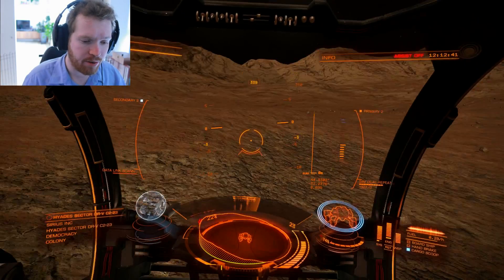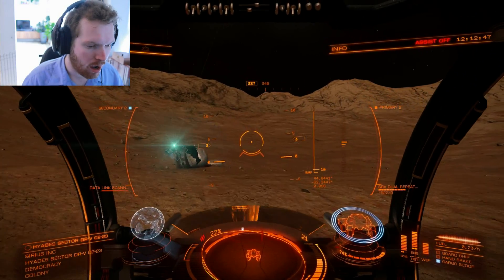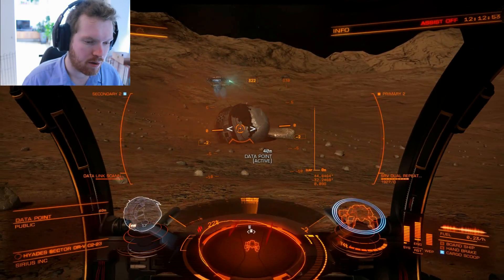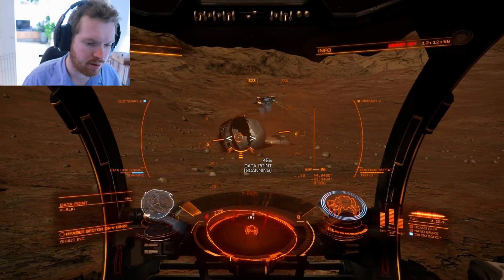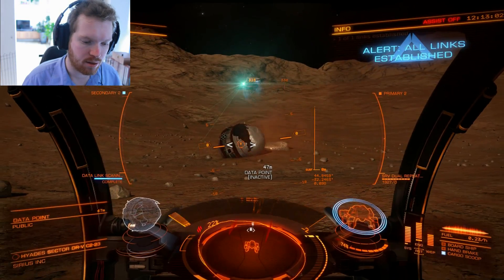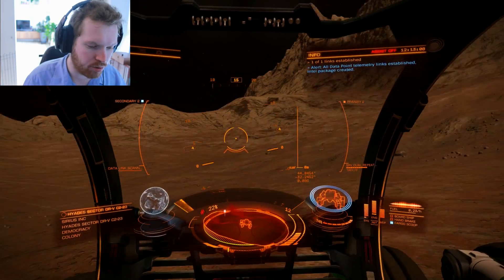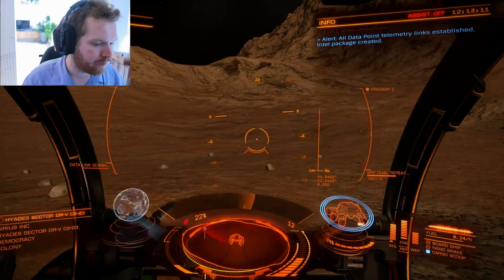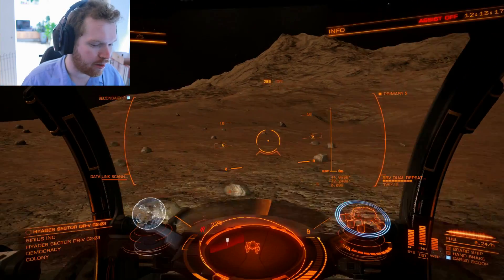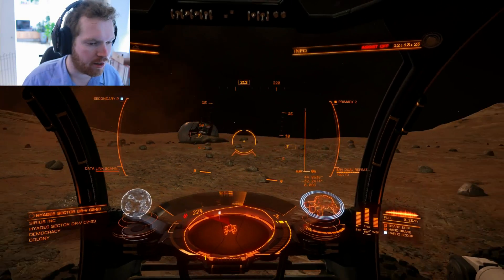That's pretty much it — that is how the scanner works. But we're still going to move towards this just to make sure. It looks like a crashed satellite or something, and there's a skimmer guarding it. Let's just scan it as a data point. You could shoot the skimmer if you wanted to — there's a trespass zone around it. That's really up to you. It's just a data point that you can scan.